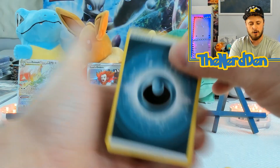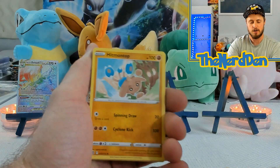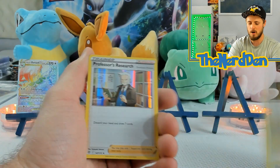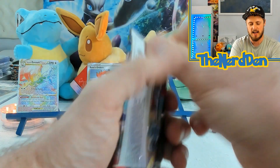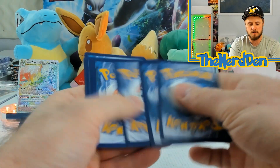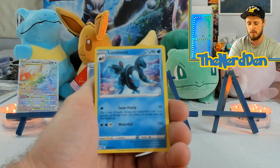Now we are going into Brilliant Stars. Right now the one I want is the alternate art Charizard where he's fighting the Venusaur — I really want that card but it is eluding me like the plague. I don't know, it just does not want to be a part of my collection, none of these cards I'm trying to pull want to be part of my collection.